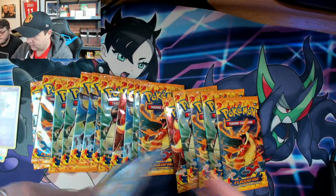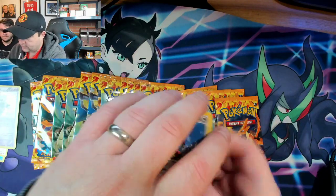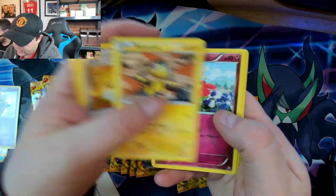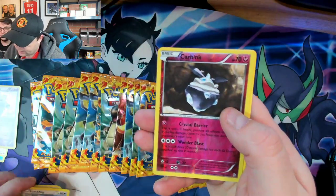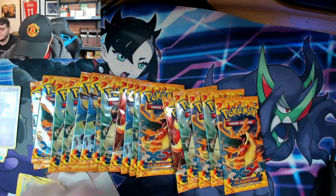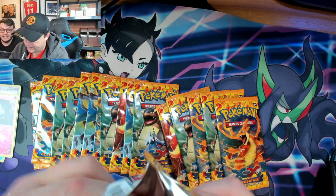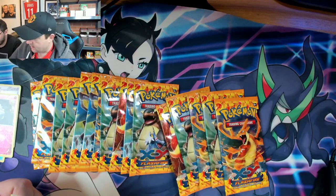Here's your code card. Starting off with a Furfrou — they do sound very French, don't they. Maractus, a Sacred Ash, Helioptile, Flabébé, PG, Foebus, Fletchling. The reverse is a Carbink, and a non-hollow Butterfree. Not the best of starts — we're GX hunting here. Would be nice to get one.